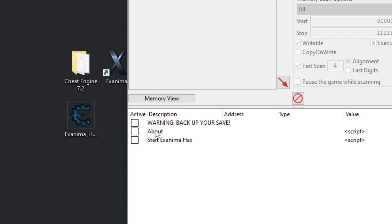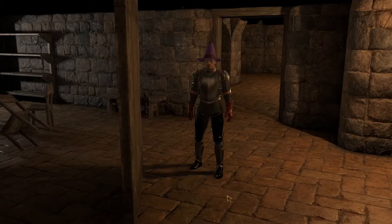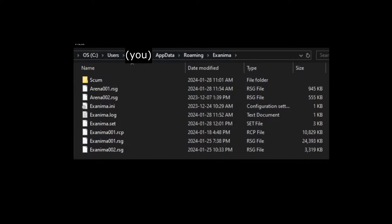Back up your save. It's real easy to permanently mess yourself up — my save has this door here forever as a monument to my hubris. Your saves are in AppData\Roaming\xanamah, and you want the .rsgs files.